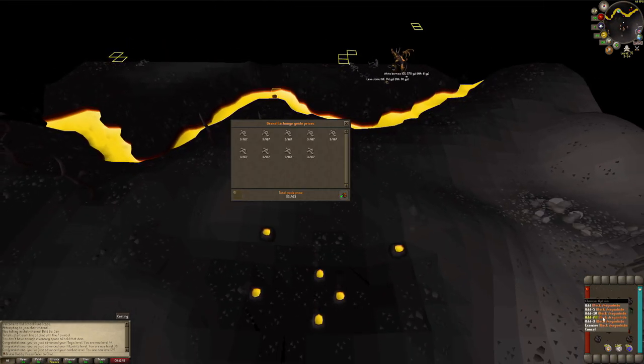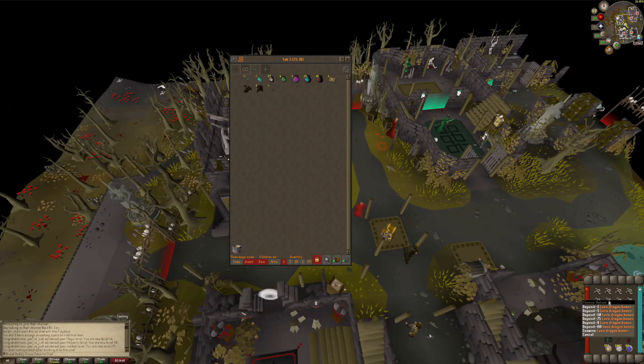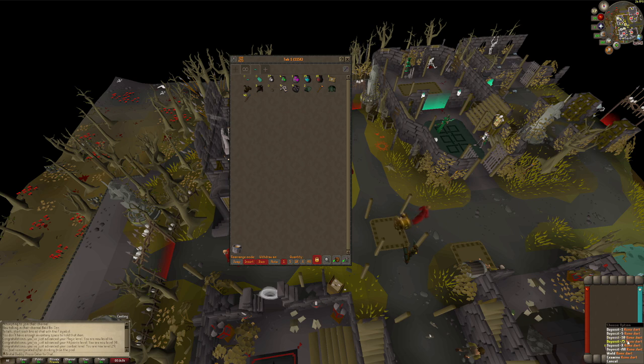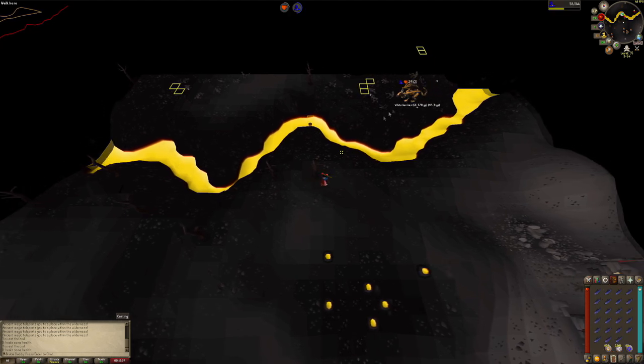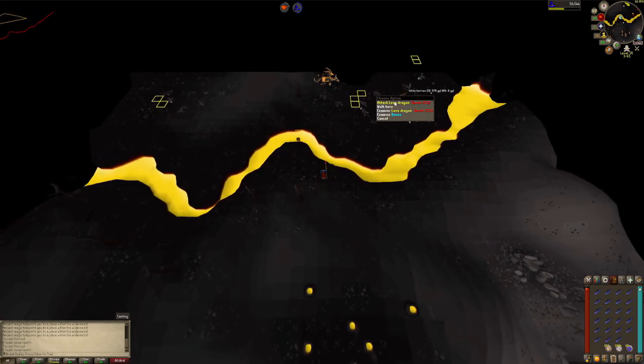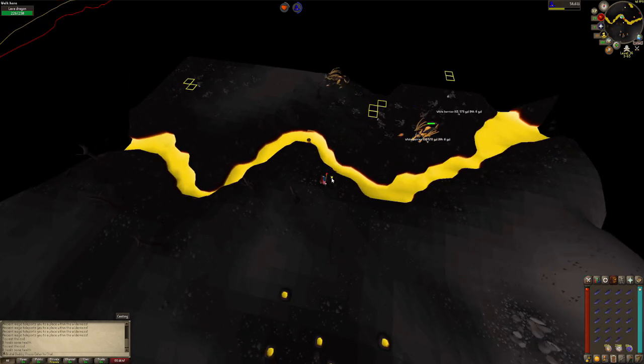Time to see how much money I made this time — not bad, 93k. This is going to be the end of the first trip. Bank it all up and I'm on my way back. Let's see if this trip is actually better — last time I made a little bit more than 93k so hopefully more this time.